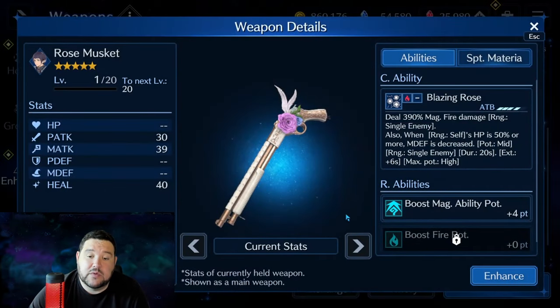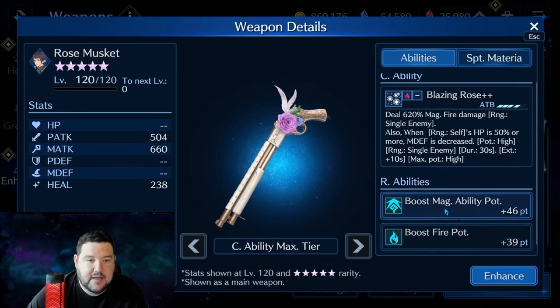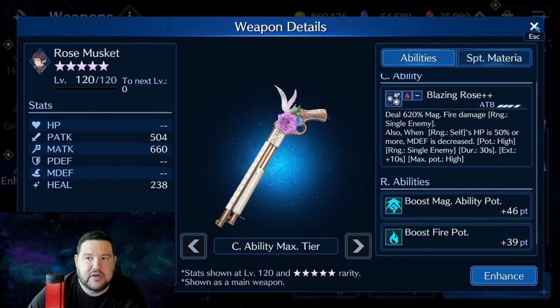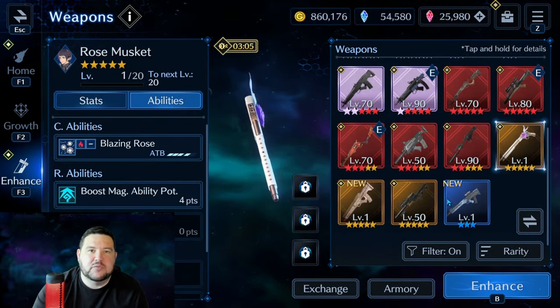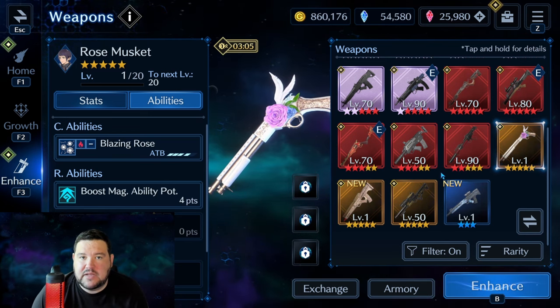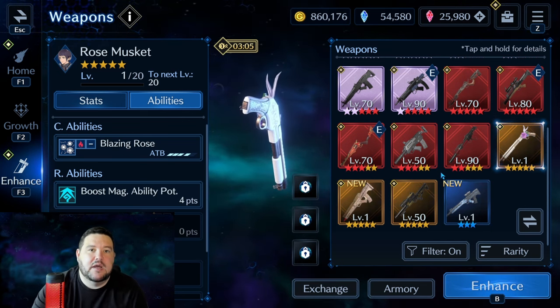The next noteworthy weapon is Rose Musket. At OB-10, 620% magic fire damage — a little low, even for early-game weapons — but enhanced by the fact that as long as you have more than 50% HP, you have up to a high potency magic defense decrease. It also has not only fire potency but magic ability potency, which makes this weapon unique and quite good. It also has a sigil boost. Lucia always struck me as a hybrid character — usually not your main DPS, but a secondary DPS who brings a little extra in the form of breaches or debuffs.